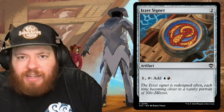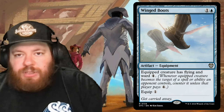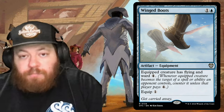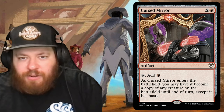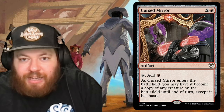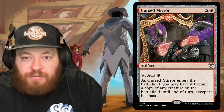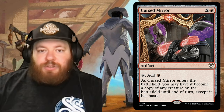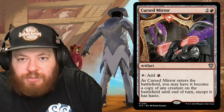Leyline Dowser was covered as a new card. Winged Boots costs one and a blue — an equipment that gives the equipped creature Flying and Ward 4, providing evasion or protection. Cursed Mirror is two and a red: tap for red, and as it enters the battlefield you may have it become a copy of any creature on the battlefield until end of turn, except it also has haste. Flexible as both mana rock and creature copy.